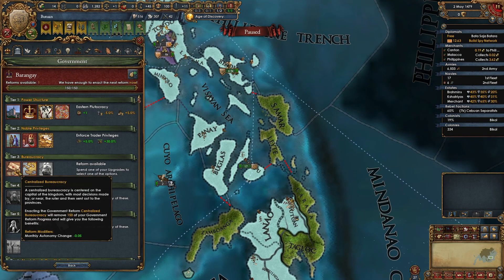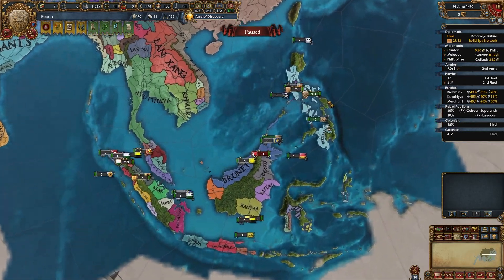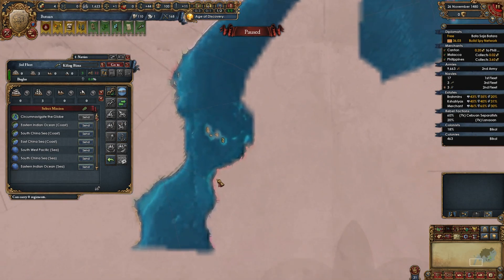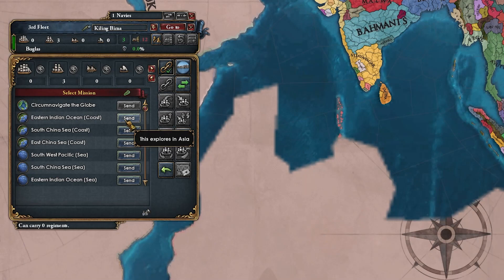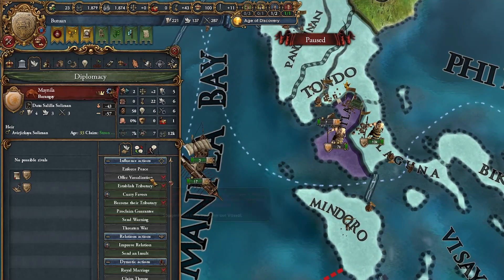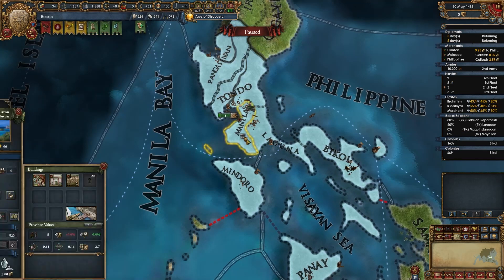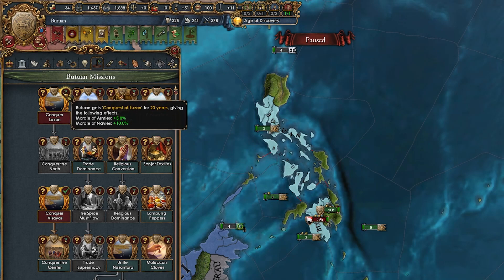Tier 3 government reform time — let's go for centralized. I just took the third idea and our colonial range increased by 50%. Wait — why am I not exploring? I should start exploring. Let's get an explorer and tell him to explore — not protect trade. I discovered the Eastern Indian Ocean coast. Maybe it was a mistake going for enforced trader privileges. I think I finally got the people to fight these purple guys. Let's declare on them for conquest. Level 3 fort — yes. And that's an unconditional surrender. They have a pretty nice province: a center of trade that produces chinaware. Another mission we can take — morale and morale rewards. Let's fight these rebels.